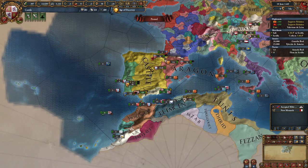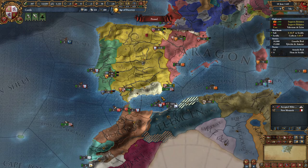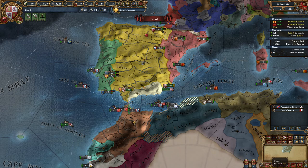In this episode we're going to talk about the ledger, and we are going to keep playing. I think we can go to war with Granada, which we have been waiting for a long time.